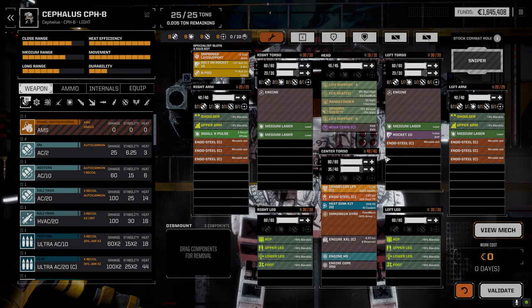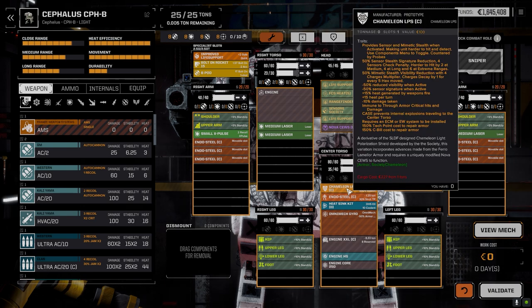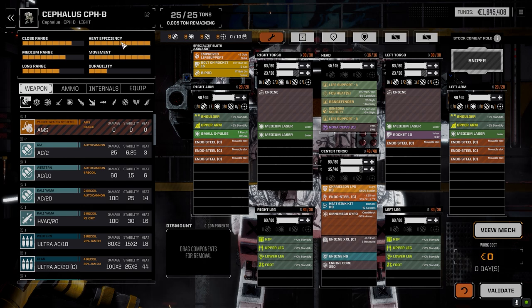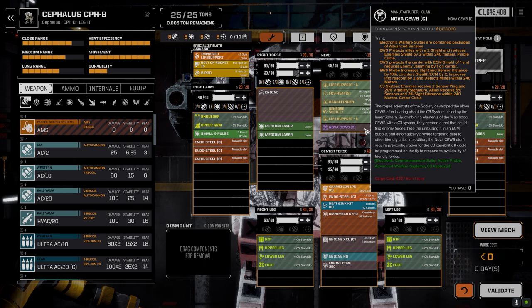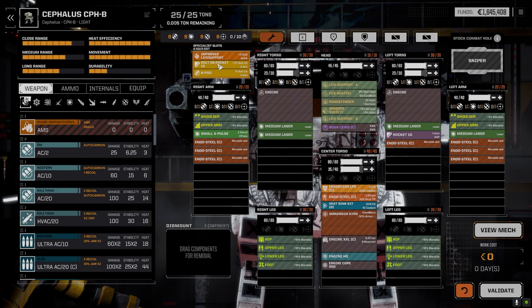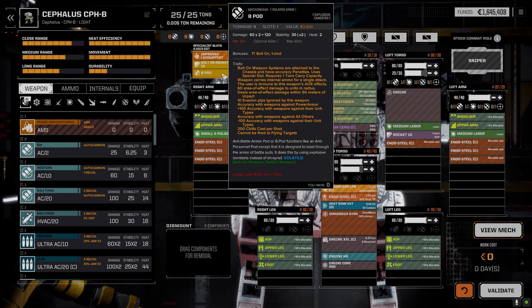I could take out a medium laser and the Rocket 10 and put a laser AMS in, which would give us a bit of AMS for defense. The Chameleon LPS is pretty good and we haven't really needed to use it to its full extent yet. I'm pretty sure it's on by default because whenever we fire we're always overheating and our heat normally is like 11 under. There's not much I can really do to make this thing more defensive. I did pull out the bolt-on Rocket 5 and replace it with a B-pod.